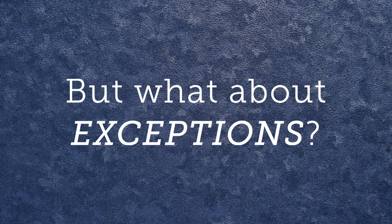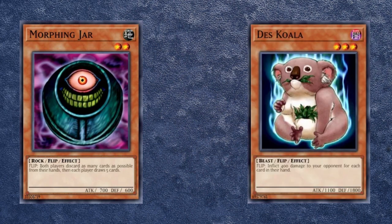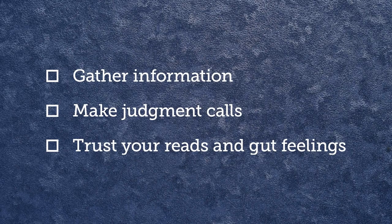Like any good rule, however, there are occasional exceptions, and these exceptions are usually centered around cards like Morphing Jar or Deskawalla. If you have a read or a gut feeling that your opponent may have one of these cards as a set monster that you are planning to attack into, then you may want to break this rule and do some sets in Main Phase 1 even if they don't directly pertain to the battle phase of the current turn. While burn decks are where you will most commonly run into these kinds of scenarios, they are possible choices for more controlling decks as well. A lot of Yu-Gi-Oh! is judgment calls and information gathering, and it's important to understand the norm before you stray from the beaten path.